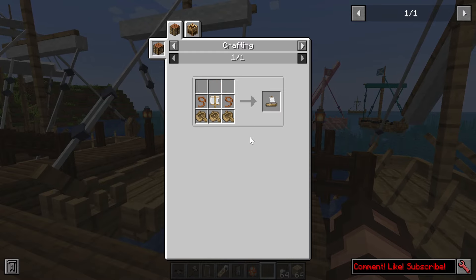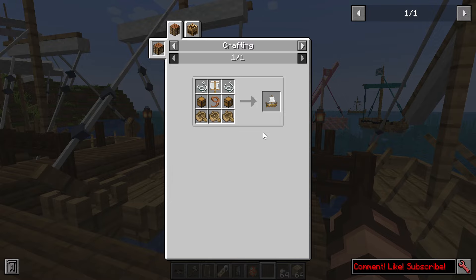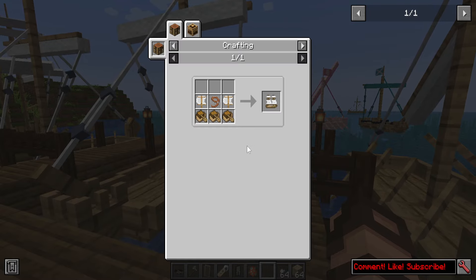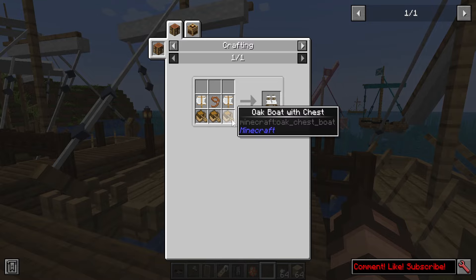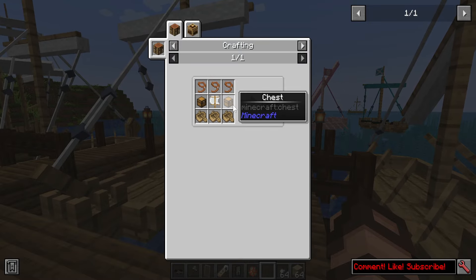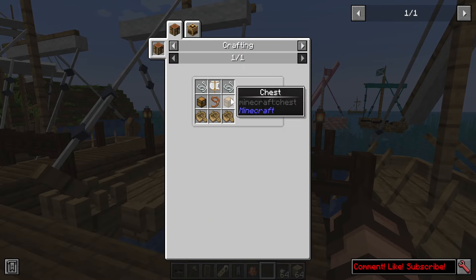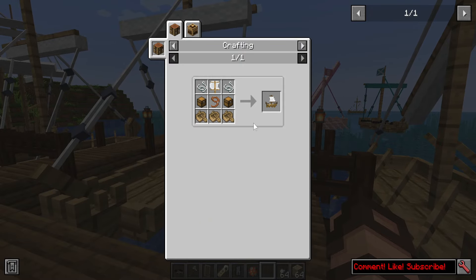On top of that, you'll need a bunch of boats. There are several styles to choose from. There's the cog, the brig, which requires boats with chests, the galley, which requires boats and chests separate, and the drkar, which requires something very similar as well, just a little bit of extra string.